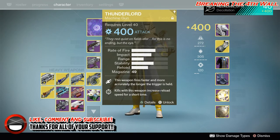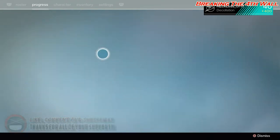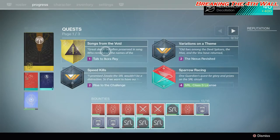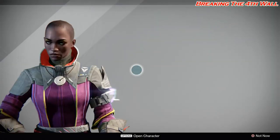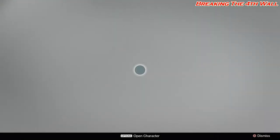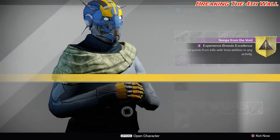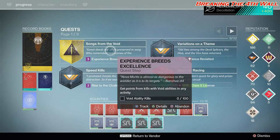So the Void and the Solar variants. The first part of this quest is to take the schematic that you get from opening up Xur's Gift, and give it to Ikora Ray. Then the next part is to talk to Banshee in the tower. Now we need to get points from kills with Void abilities in any activity.